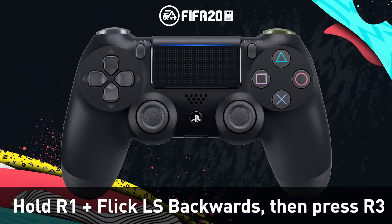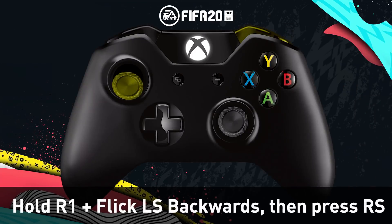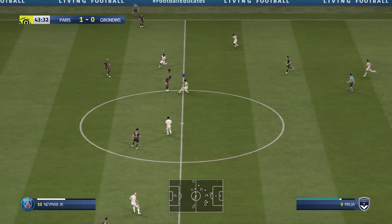The controls are very simple. On PlayStation, hold R1, flick the left stick back, and then press the right stick in. On Xbox, hold RB, flick the left stick back as well, and press the right stick in.